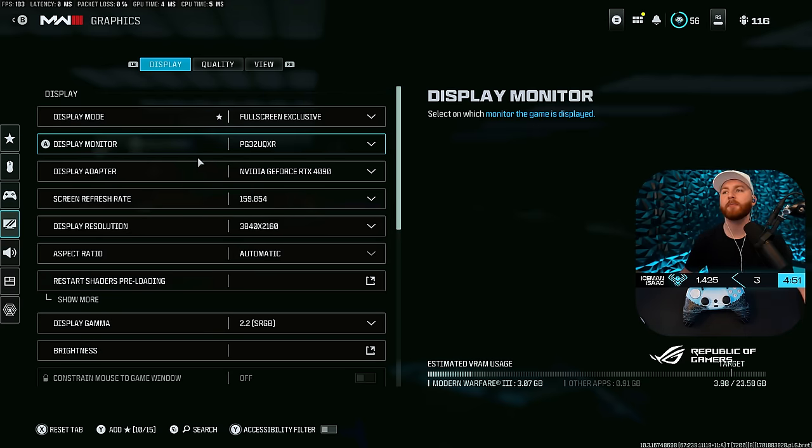Go into Plunder, sit in a corner with a lot of visual information, and toggle the starred settings to see which ones give you the most benefit. That'll let you find the best balance of performance and visual quality based on your individual PC — see how your frame rate changes and make the decision accordingly.